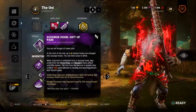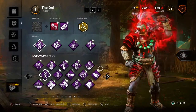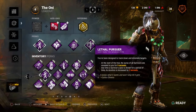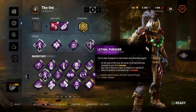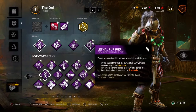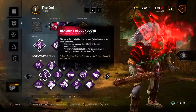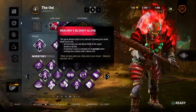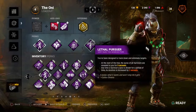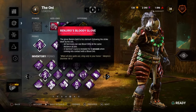We have Scourge Hook, Gift of Pain, Sloppy Butcher, Fanatophobia, Overcharge, and Lethal Pursuer. My reasoning for Lethal Pursuer is so I can find people really easily early in the game and get going fast. With the updated version of the perk, I'm able to see auras for longer. With Ranjiro's Glove — whenever a survivor walks near a blood orb their aura is revealed, now increased from three to five seconds.